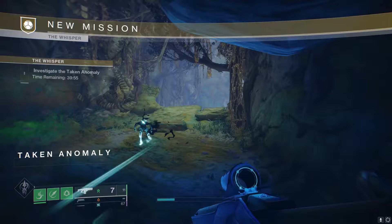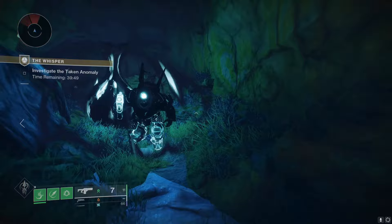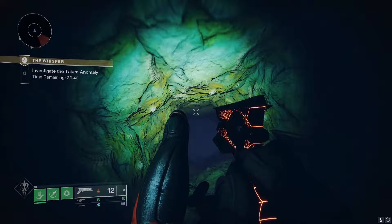Go forward and you're going to come to this first big green main room. Do not jump down — just curve around to the left and go into the little crevice. Just ignore the Taken dude, go ahead and break the Blight, and that is going to reveal a hole to drop down into. The path is pretty straightforward from there, only one way you can really go.